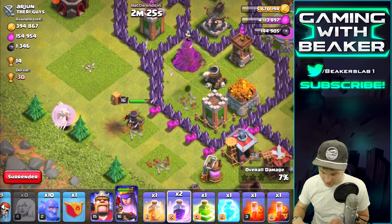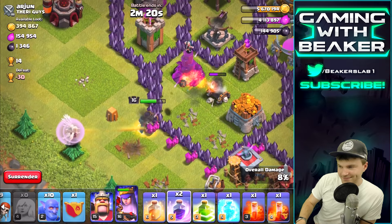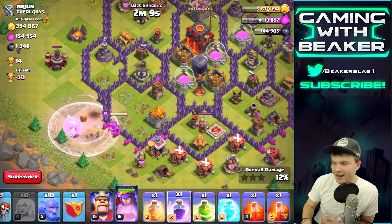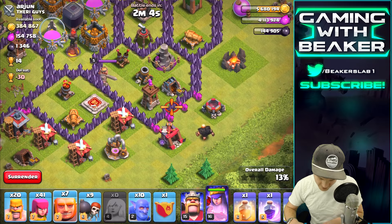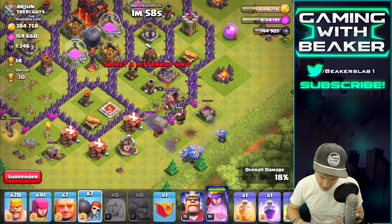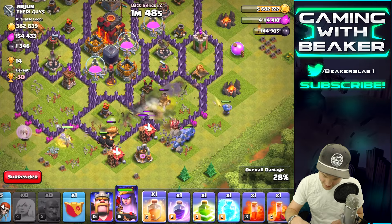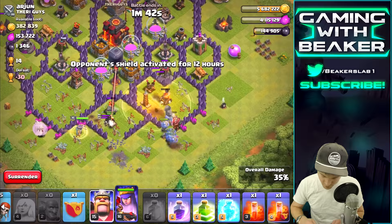We should be able to rush right in to that Inferno, take it out, and go through the rest of the base. The Queen is losing health a bit — get a Rage spell ready. Maybe she doesn't need it but we'll use it anyway to give her a boost. She's turning the right way. Dropping one Giant to distract and then the Bowlers — wall breaking in.